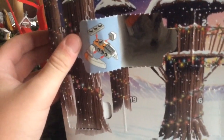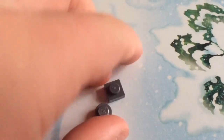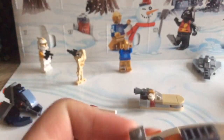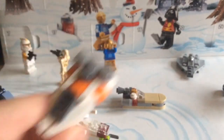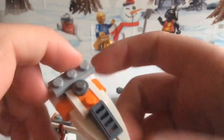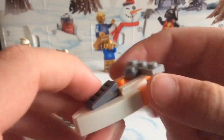It looks like an air speeder. So these are just the two extras — nothing too special. Here is the speeder, and I actually think this is a landspeeder. I'm going with the Tatooine theme because I don't think there are any air speeders there. It's a pretty nice looking speeder — it's shown up a few times, like in A New Hope of course.